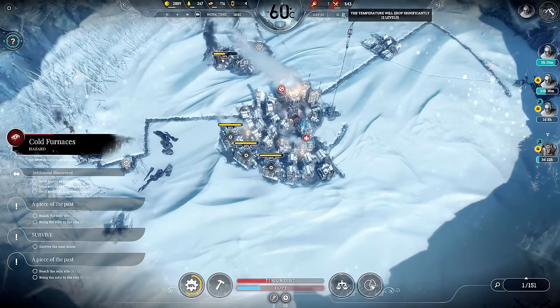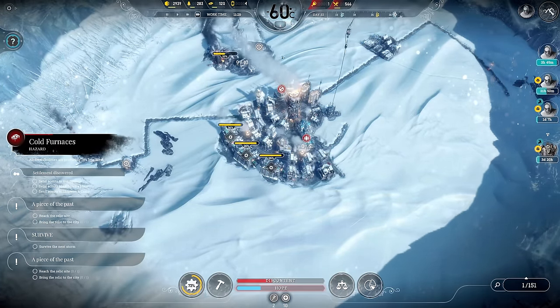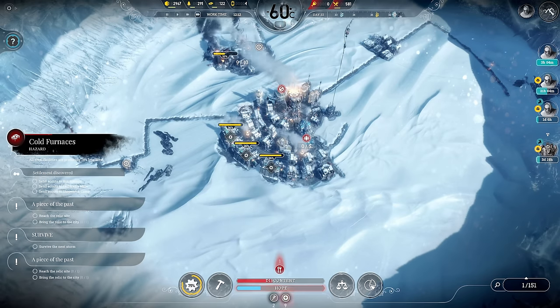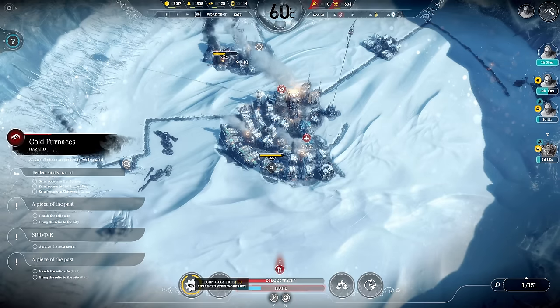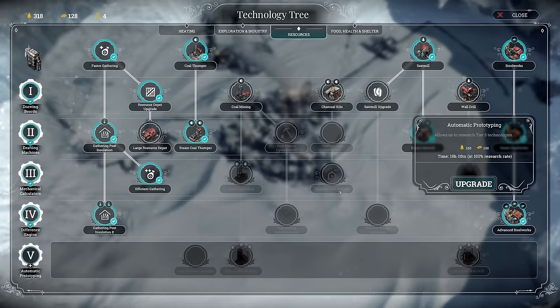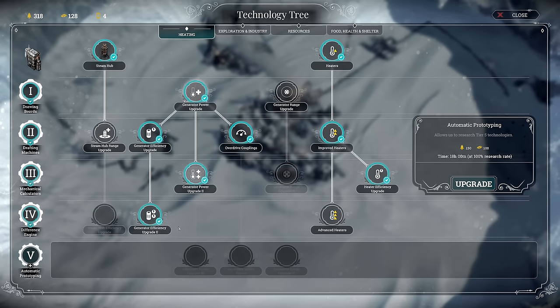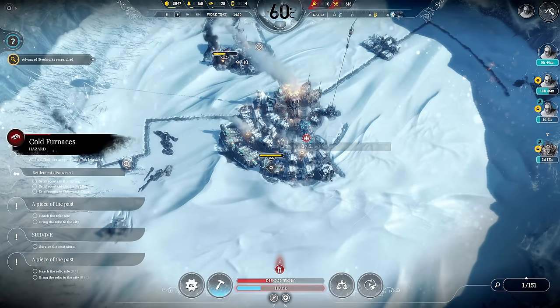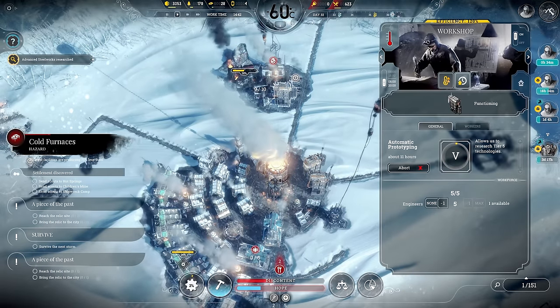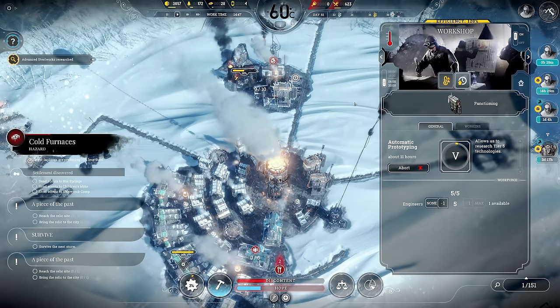It's turning warmer - negative 80 degrees now - and we're going to experience the first negative 100 with that storm, so that's going to be pretty severe. Advanced steelworks done. We should go for automatic prototyping now - this is tier 5, the last row - and with that we'll be able to go for the generator upgrade 3, which is my goal. Super expensive. We're completely down on resources again - 11 hours in three workshops, so tomorrow we'll have it finished.